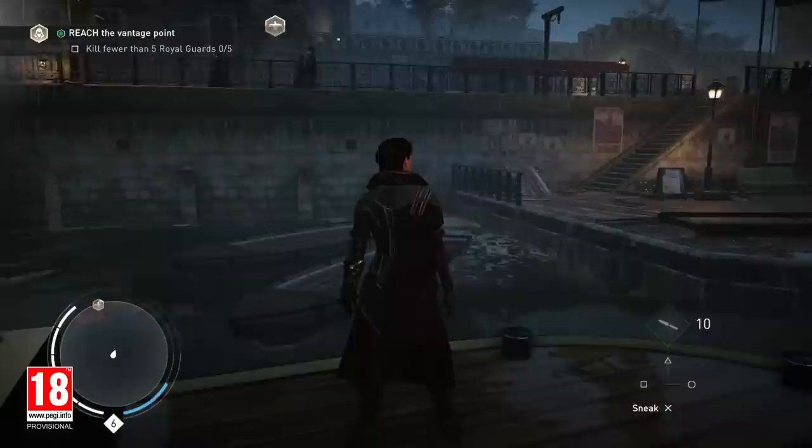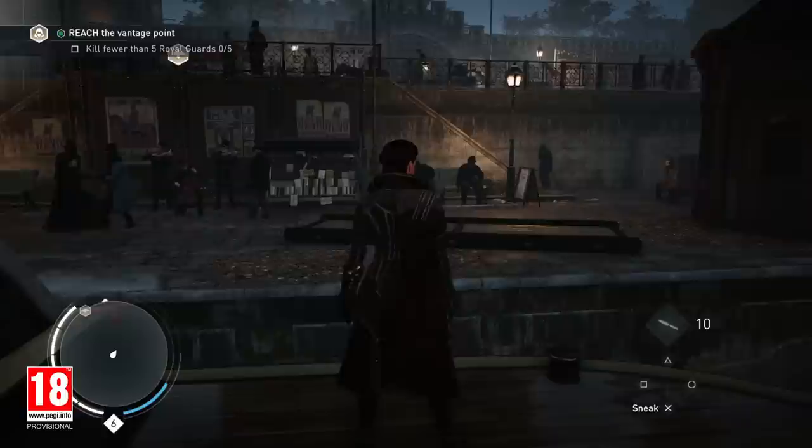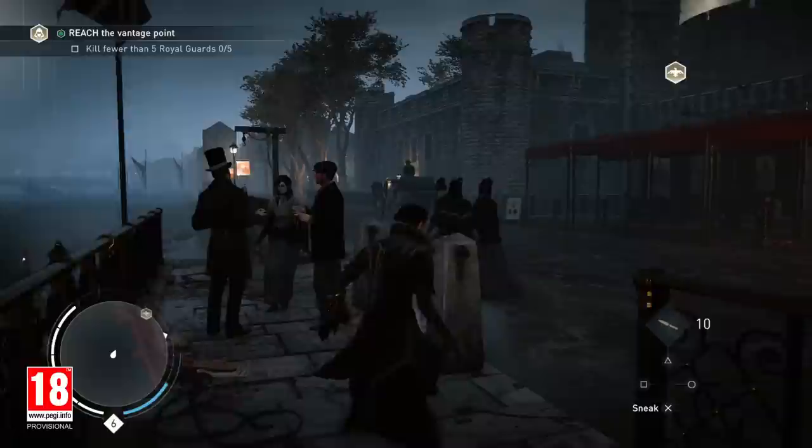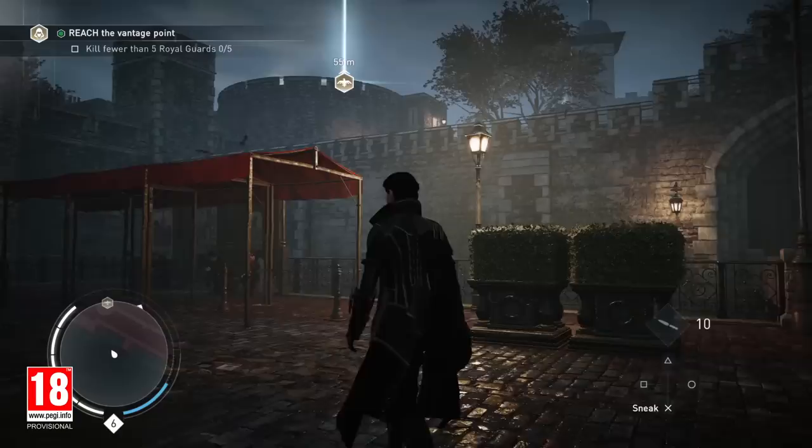We are now approaching the iconic Tower of London. Evie suspects that the vault of the tower might contain the shroud. Pieces of Eden are artifacts created by the ancient first civilization and are sources of great power. Each of the doors to the tower is being watched by royal guards. To avoid attracting too much attention, let's find another way in.